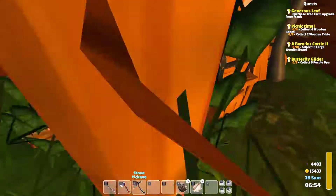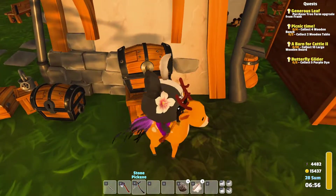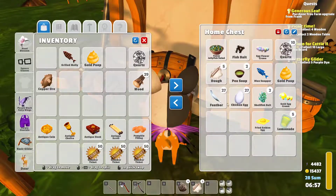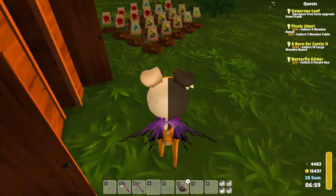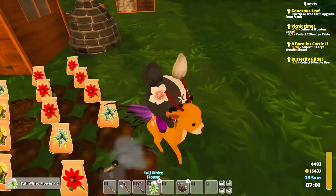Let's put the dough and the pumpkin filling in here — we're saving this stuff. I think I'll hold on to the grilled molly because it will give me energy. Only one thing to harvest?